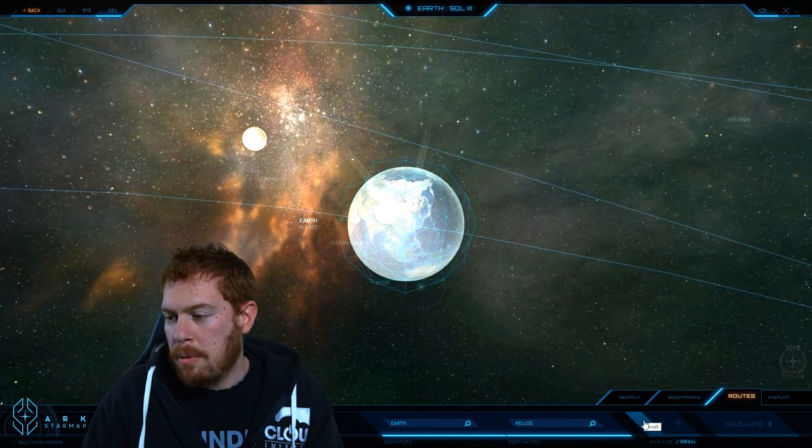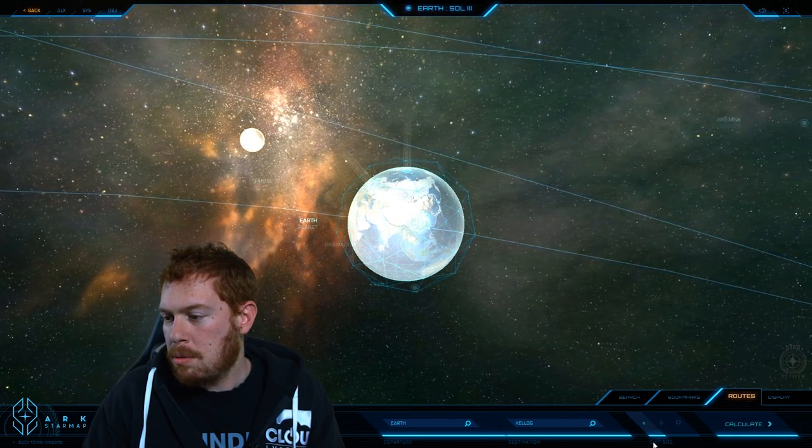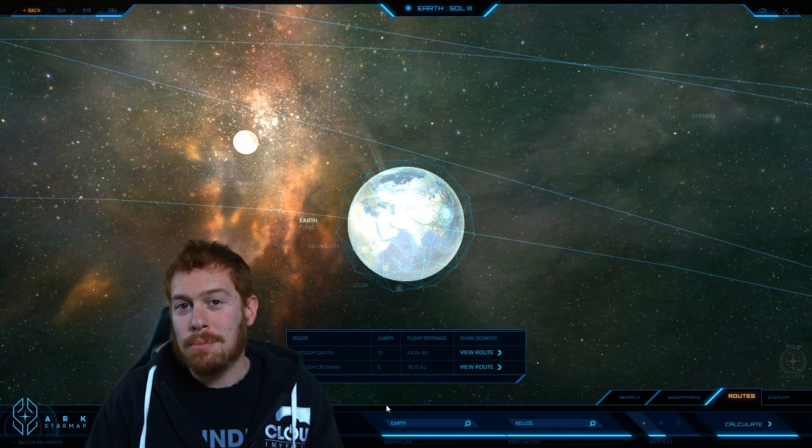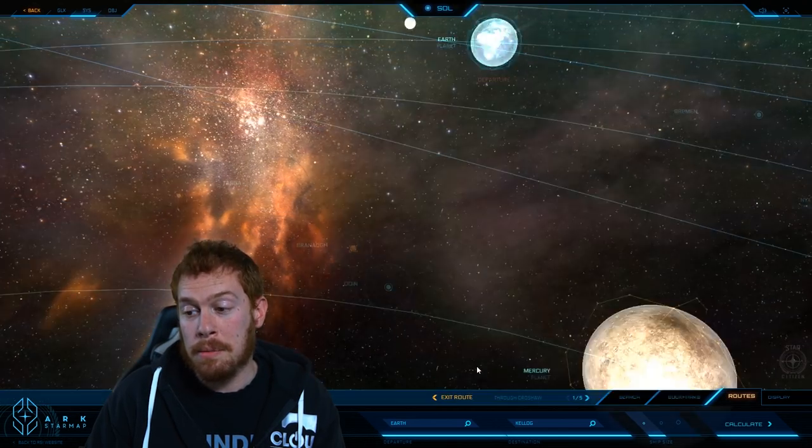Today I'm going to be taking my Herald, so we're going to go small. Let's calculate the route. Ten jumps or five jumps — five jumps, please. Safety be damned.